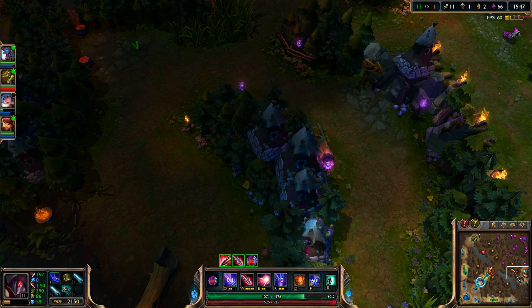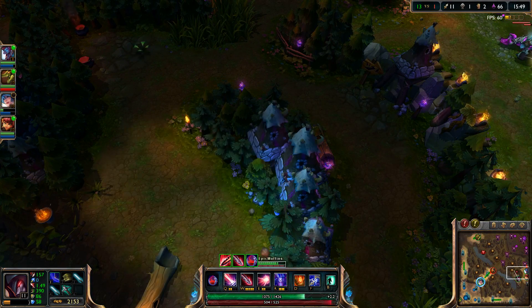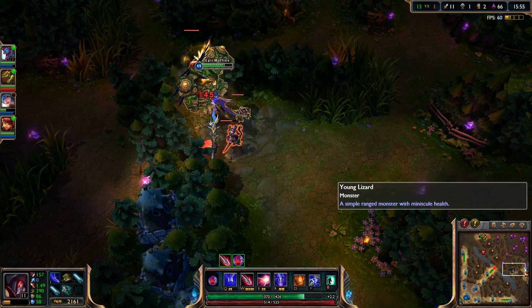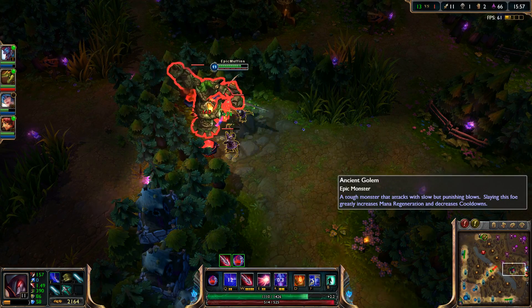Bot Taric maxes Heal first, which is a little bit annoying. Let's hit random bots — they usually have all AD carries with no stuns on their team, but it's more fun with more variety.